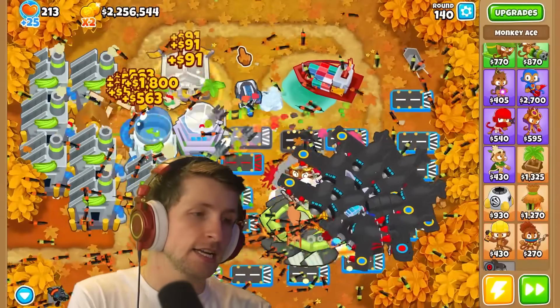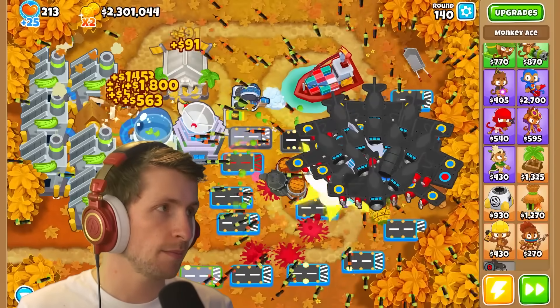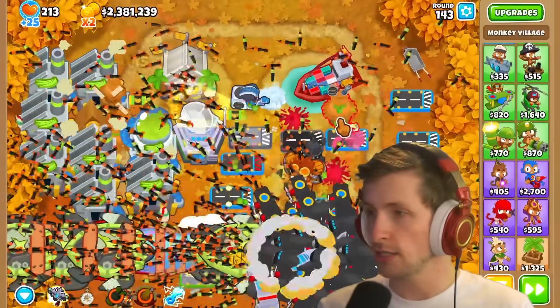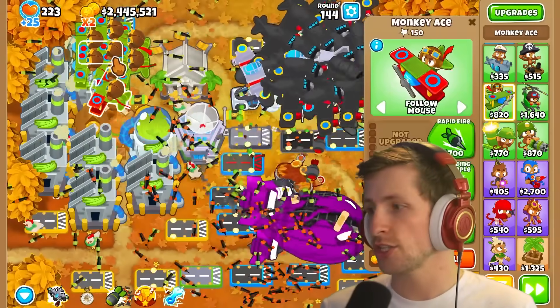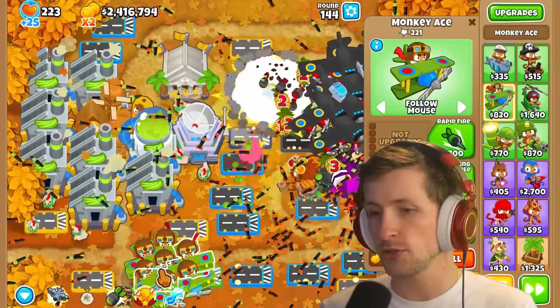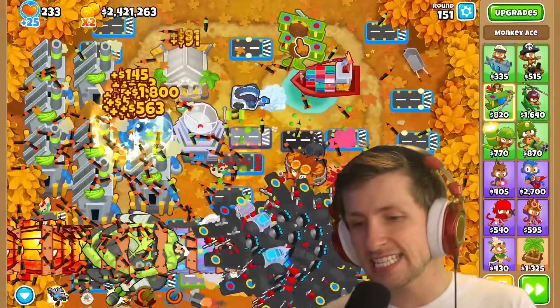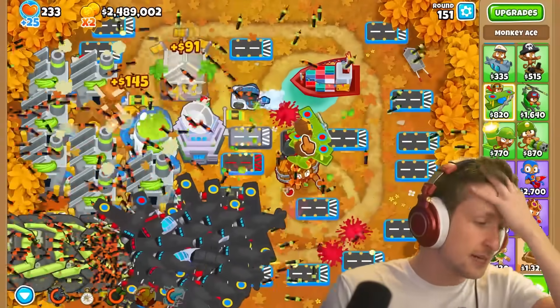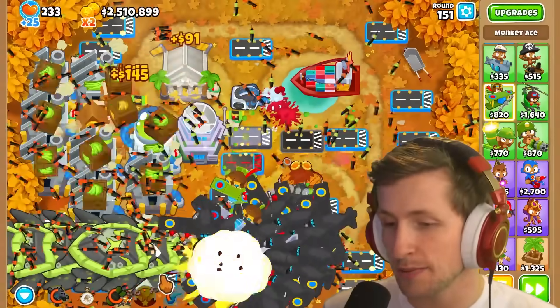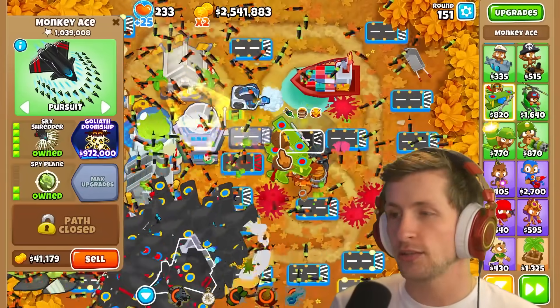This Monkey Ace Flying Fortress is going to be our main source of getting pops. I really should focus on getting more planes. I'm so glad when you upgrade to Spectre it automatically just goes down and starts attacking — it just gets Pursuit on it and I don't have to do that manually. 5 million pops. I think it's 16 million pops total, which is a lot. We might not be able to get to 16 million, but we can definitely do our best to get as strong a Goliath Doomship as possible.